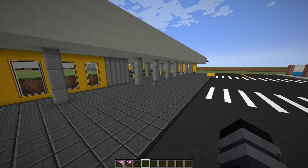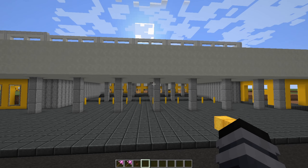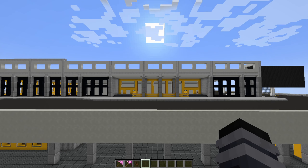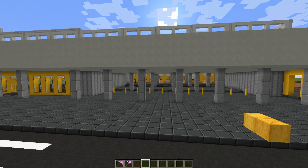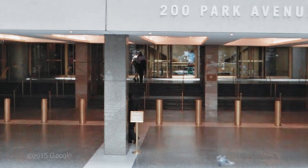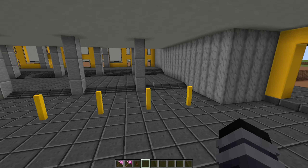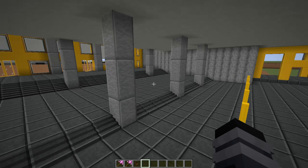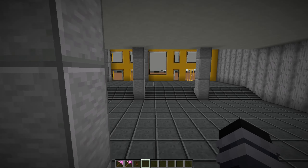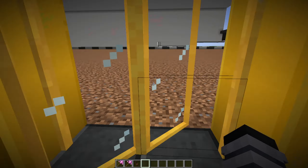Everything here is much more a work in progress than even the stuff over there, because I just got this done in the past couple days. This weird lump looks way too drastic — I'm going to have to change all this up. This is just here as a placeholder; it won't look this prominent. Right now it looks almost like there's a hill, which is very odd. But this is what it looks like in real life, and this is what it looks like here in the Minecraft version. I'm really proud of this — it looks so clean.